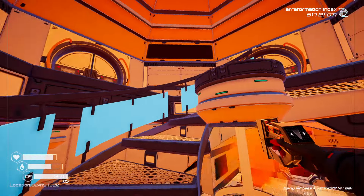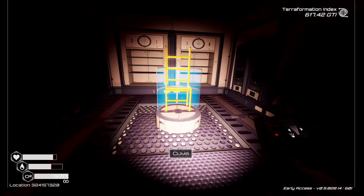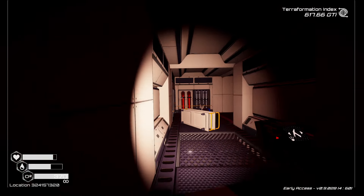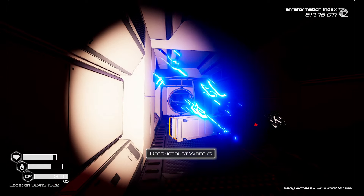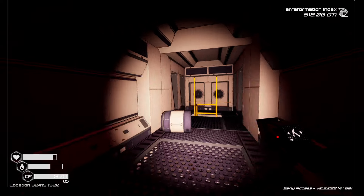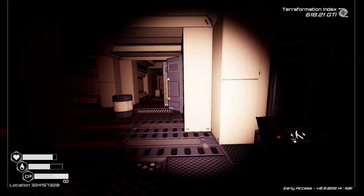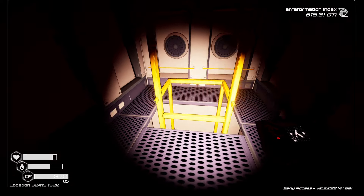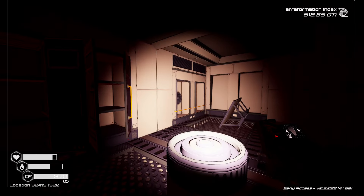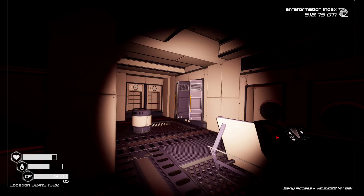And then a ladder down. And a ladder down on the left right away. Do I want to explore the entire floor? Okay, yeah, there we go — entire floor explored. Let's see, if we take this down, does it go that direction at all? It does — might need that. No, it doesn't go that direction at all. This is a separate area from the other ladder down.